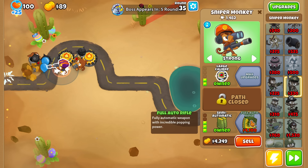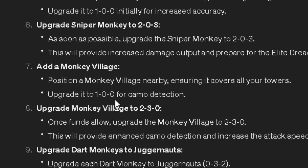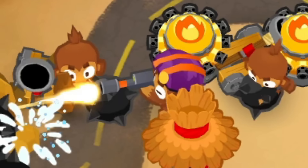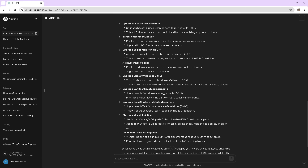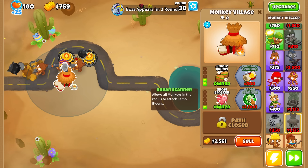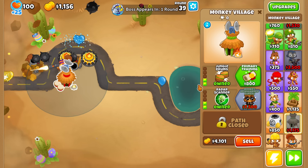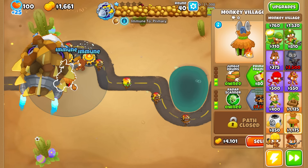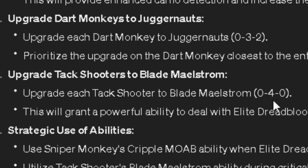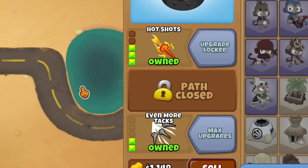The sniper is set to strong, FMJ, and upgraded to two-zero-three with semi-automatic. Then: add a monkey village to cover all towers, upgrade it to one-zero-zero for camo detection, then two-three-zero for jungle drums and grow blocker — we're getting an MIB. Dread Balloon is going to be here in one round and we won't even have enough for the MIB. We're following step-by-step so I can't do anything — and we literally lose immediately.